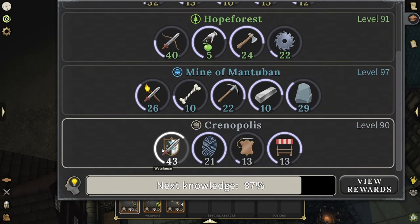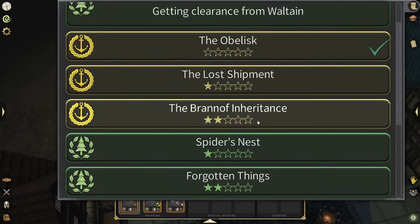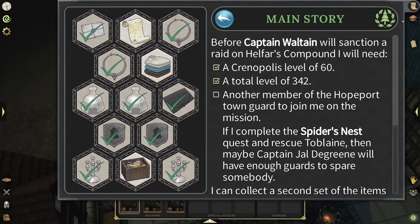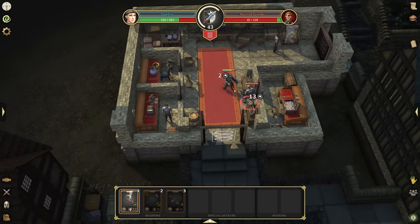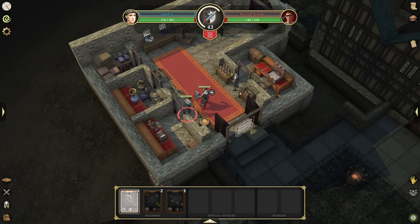I actually level up my Watchman and my Detective here. And because I want to complete the Spider's Nest to prepare for the main story quest where you have to complete it, I'll be leveling up my woodcutting and carpentry with my knowledge points. So I'm leveling three skills at a time, and it's very fast. You may not get a ton of loot — it's not the most lucrative for rewards — but you're leveling three professions at once, and that's enough for me.